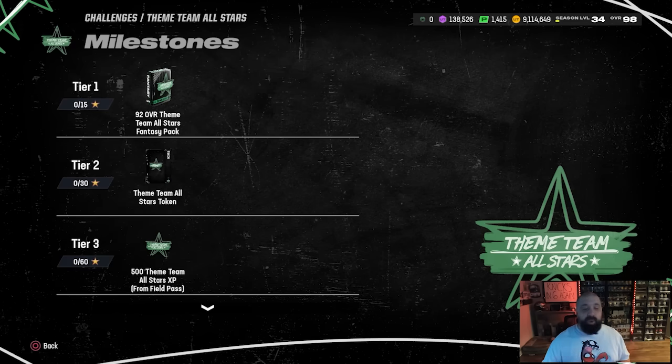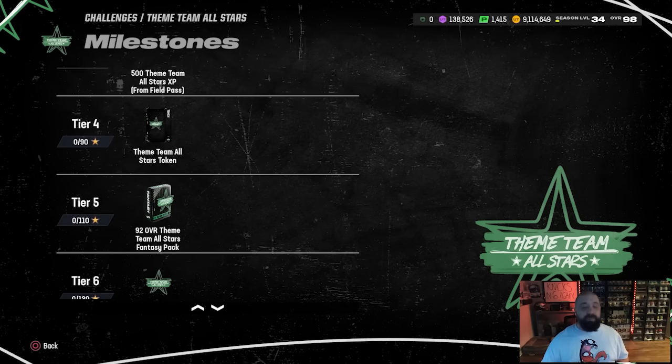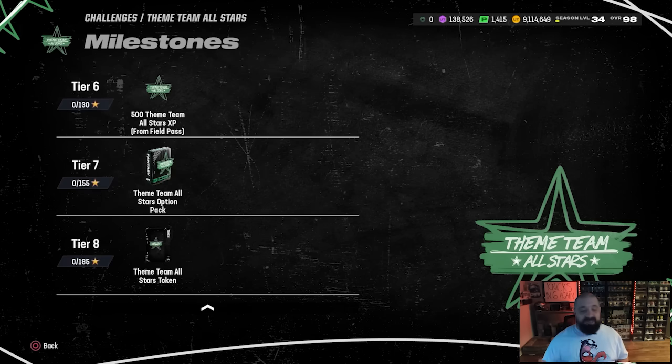Tier 2 gives you a Theme Team All-Stars token. Three of these tokens can be cashed in for a 97 overall player that quick sells for Theme Team coins. You get a second token at Tier 4, and a third at Tier 8, which is 185 stars. These tokens are also available in the field pass rewards. Tier 3 gives XP, and Tier 5 gives your second free 92 overall card eligible to be upgraded to 99.